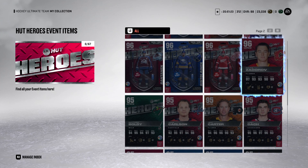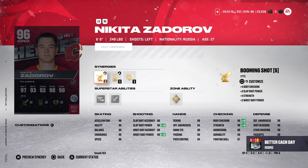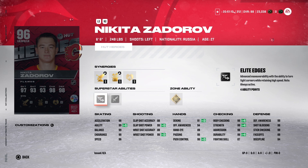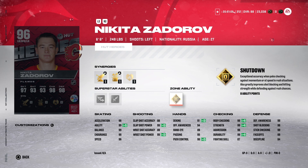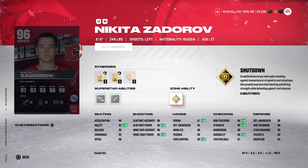I skipped Zadarov — he is 6'6, 248. That's a big body. He's got like the Lamp and Booming Shot, Magician and Daniel City and Heart and Soul for his abilities: Elite Edges, Heat Seeker, and Shutdown. This actually looks like a pretty good card — 96 acceleration, 96 speed. I would prefer this card over some of the MSPs. They're not doing a good job with the MSPs.